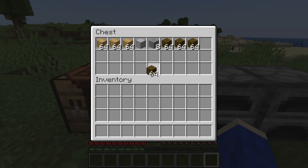Here is a chest. The first method I want to show you is if you just want to get half of a stack. All you need to do is go onto the stack and right-click it, and as you can see you get 32, just like that.